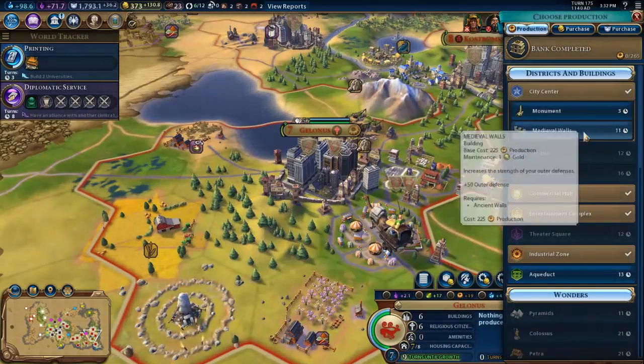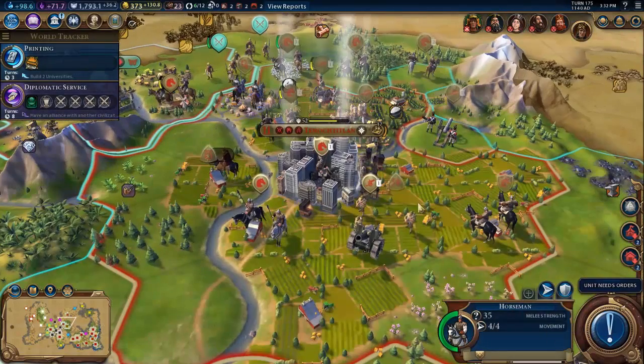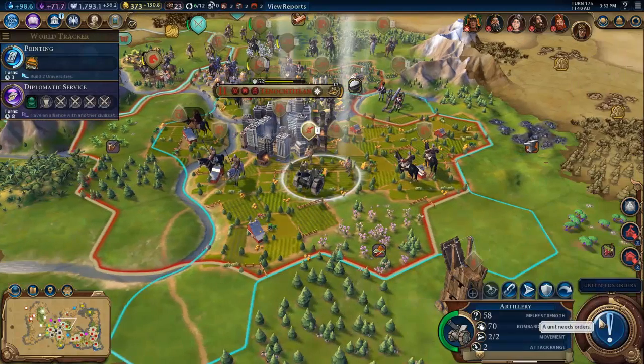Let's just look at our production in Golanus. Let's go for the medieval walls — will give us plus two housing. And the horsemen in the city center, we're just going to fortify him there. These horsemen can just fortify there for the time being as well.